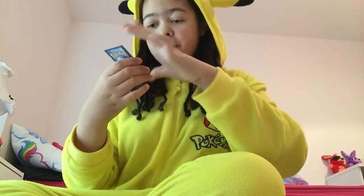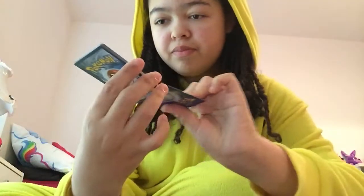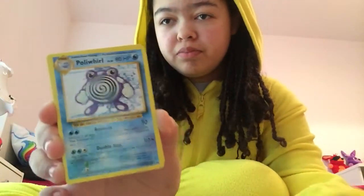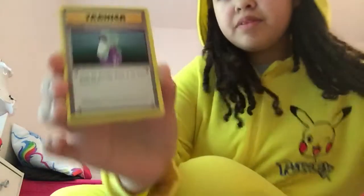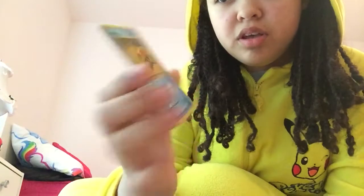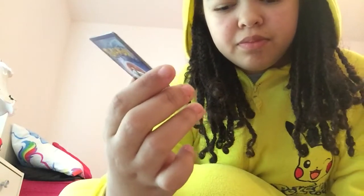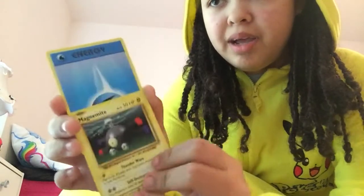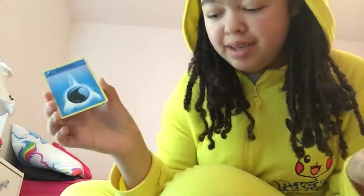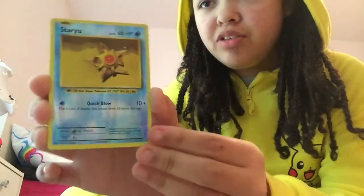So the first card — oh my goodness — the first card is good! A shiny Mew! Hollow Mew, Poliwhirl, Trainer Pokédex, Trainer Potion, Staru, Seal, Charmander, and Magnemite. I keep on getting Magnemite in everything — every single pack I open I get at least one Magnemite. An energy, and a reverse hollow Staru! So that's in the first packet.